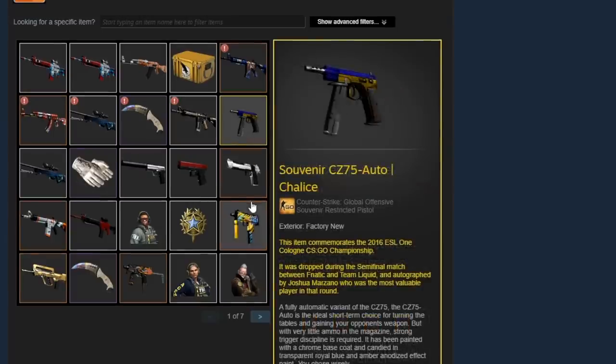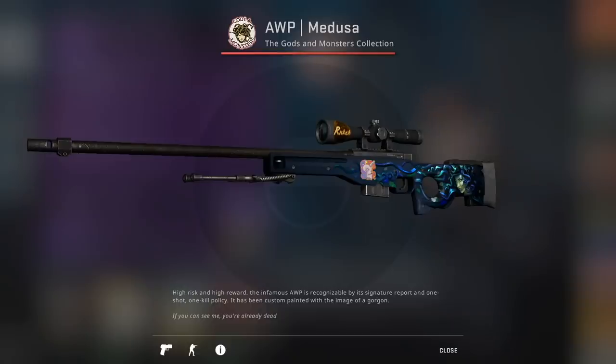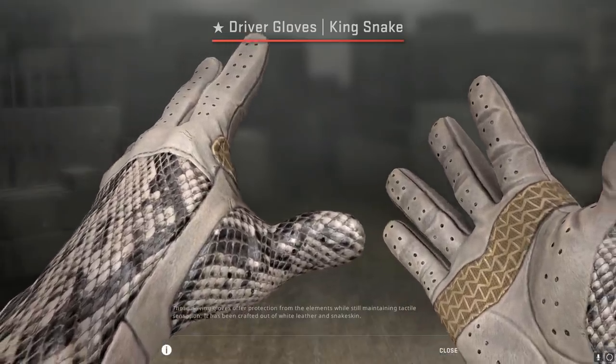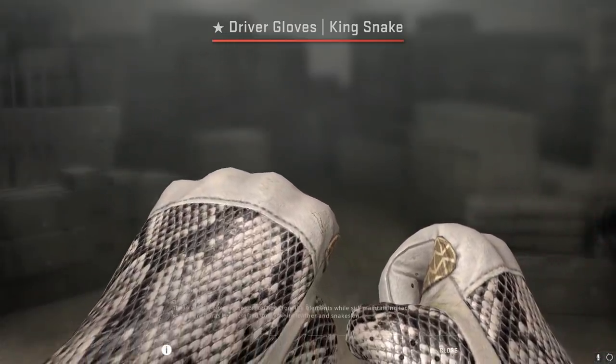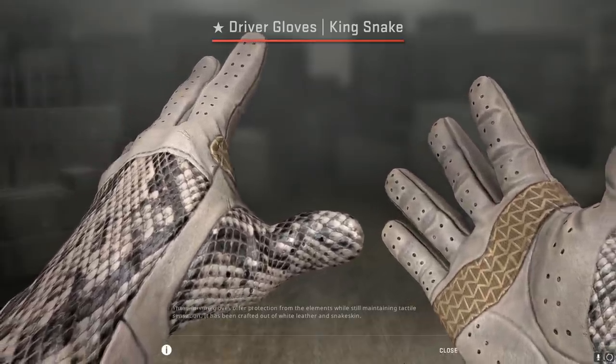He also has a random souvenir Chalice, because why not, and then another AWP Medusa Factory New of course. I will say his glove game could be improved — he only has one pair of gloves, the King Snake Minimal Wear. They're still more expensive than my gloves so I shouldn't be critiquing him, but he could have done better.